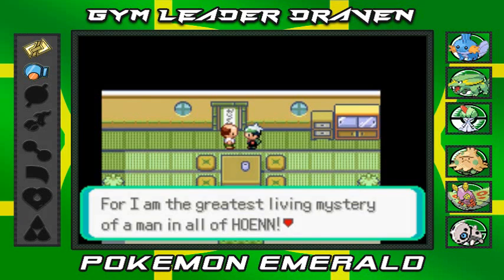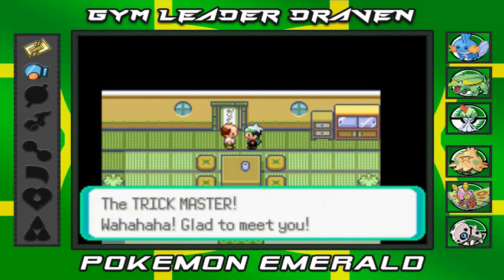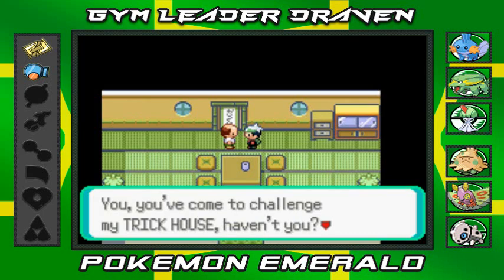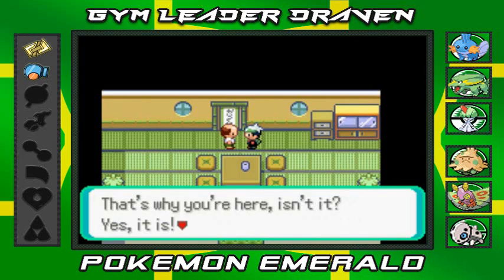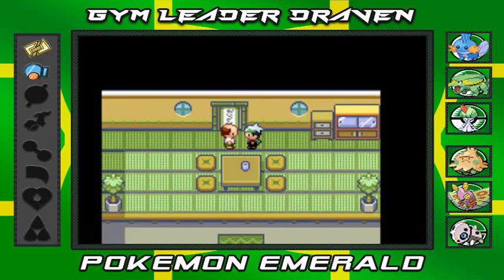Okay, I gotta read this again: 'For I am the greatest living mystery of a man in all of Hoenn. They call me the Trick Master. Glad to meet you - you've come to challenge my trick house, haven't you? Consider your challenge accepted. Enter through the scroll there and let your challenge commence. I shall be waiting in the back.' Alright, so homeboy wants to challenge us - that's exactly what we're gonna do.